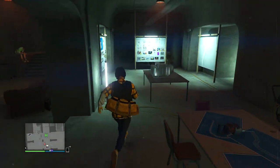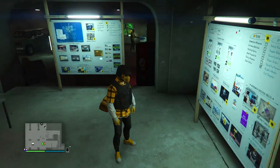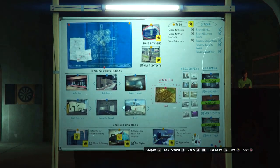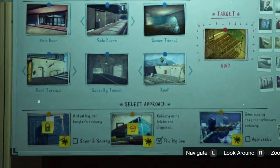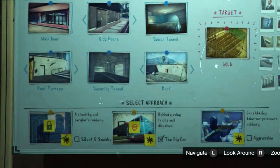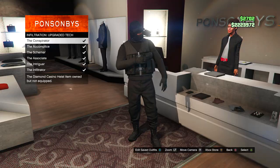Before I show how you get this pack, you're going to want to do this heist first. You have to have an arcade to do any of the heists, but you specifically have to do the silent and sneaky heist with friends or whoever. Just make sure you get it done, and then I'm going to show you the outfits you're going to want to choose while you're in the heist so that way you can unlock them in a clothing store.